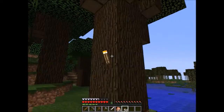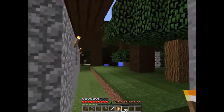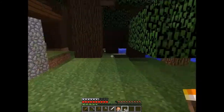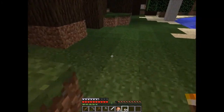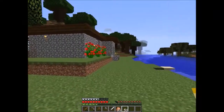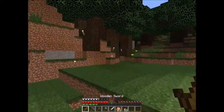Monsters do spawn more in the dark, so that's why I'm putting up torches in random spots — I want to make sure that my house is protected. So far I'm lucky to not have run into any monsters just yet. I'm probably going to run into one sooner or later. I'm sorry if I don't do much actual commentary — right now I'm just trying to establish a perimeter. There we go, I've got myself a nice little perimeter, so monsters probably won't spawn too much around the house.